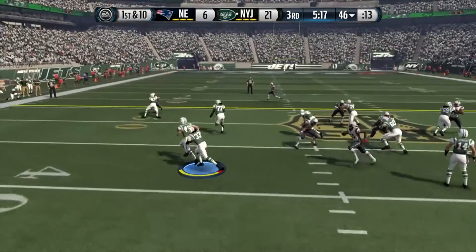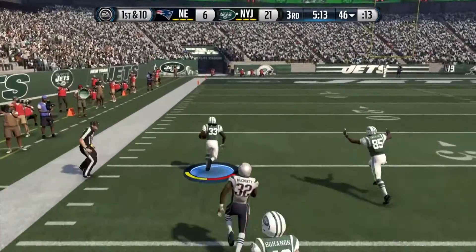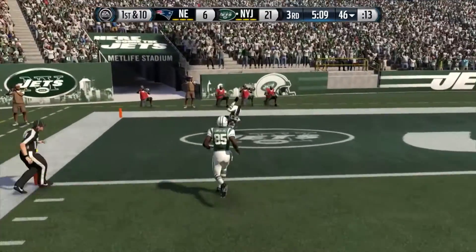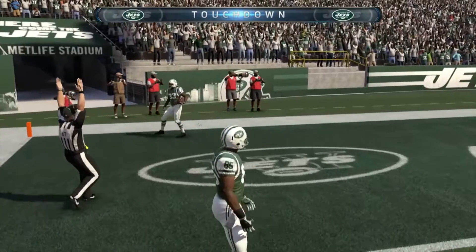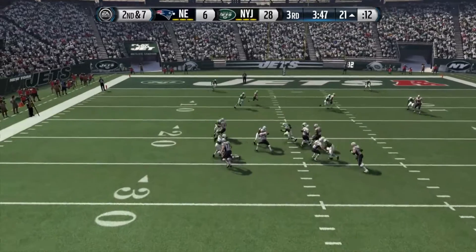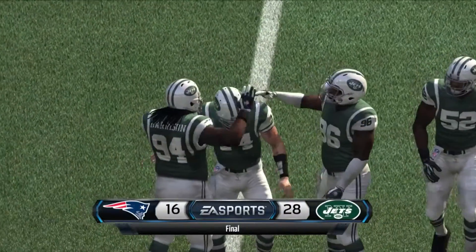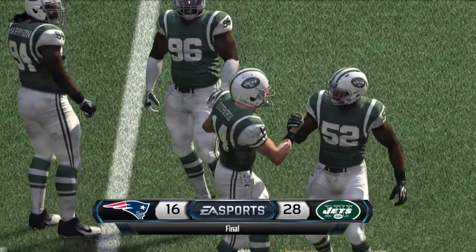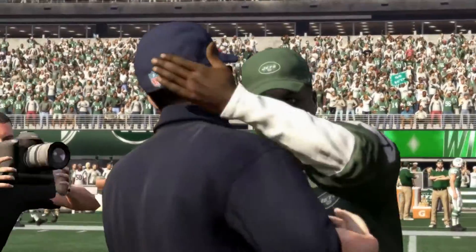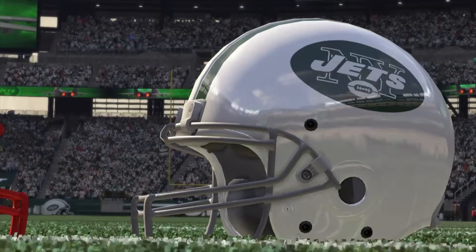I had a little trouble getting Chris Ivory going — my fullback kept getting in my way when I was trying to run. I actually let him pass, and he goes long for the touchdown. I did end up getting over 100 yards rushing with Ivory. Here I get my second sack of the game on Brady — he basically runs into the defender. You've got Revis at 97 and Cromartie at 85. Good defensive line, but I just could not get any pressure on Brady. I was really disappointed in the Jets' defense — I thought they'd be great, and they were average at best for me.